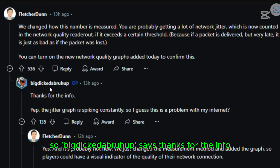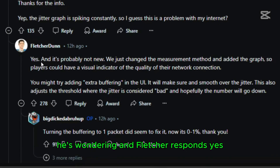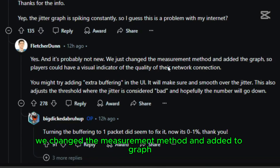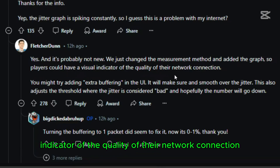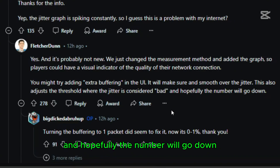Big Dick the Bruh says thanks for the info — the jitter graph is spiking constantly, wondering if this is a problem with their internet. Fletcher responds: yes, it's probably not new. They changed the measurement method and added a graph so players could have a visual indicator of the quality of their network connection. You might try adding extra buffering in the UI — it will smooth over the jitter and adjusts the threshold where jitter is considered bad, so hopefully the number will go down.